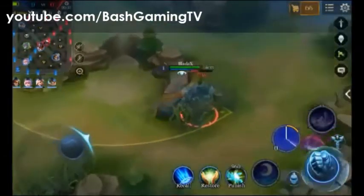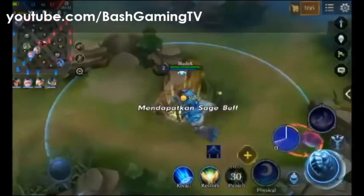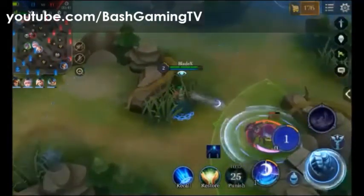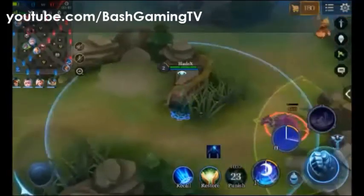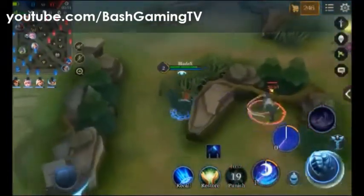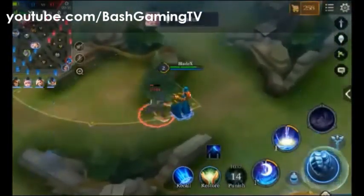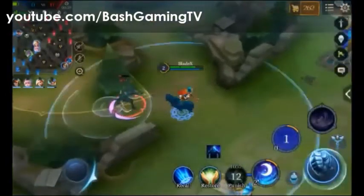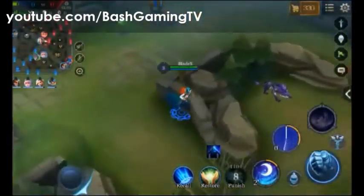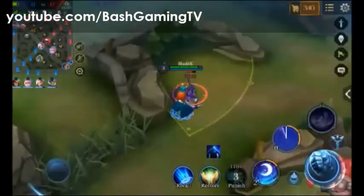Face jungling itu memanfaatkan skill 2-nya. Sama kita masuk ke rumputnya biar pasif dari Lindis ini aktif. Pasifnya itu, kalau yang belum tahu, ketika kita masuk ke rumput nanti bisa menembakkan dua panah kayak gitu.